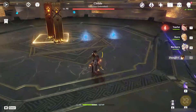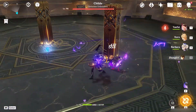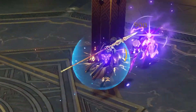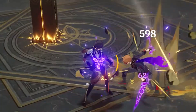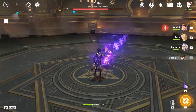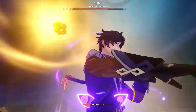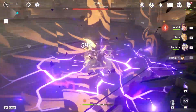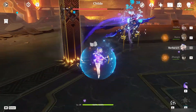Now moving on to different elemental damage — let's see how this hydro shield fares against these electro slashes. Here's the damage without any shields: around 5,300. The damage we took with the shield was only 62, so we can assume the shield's HP was around 5,000.